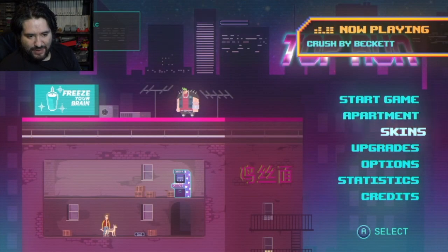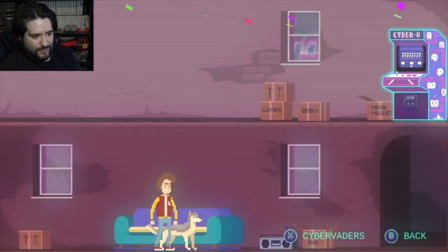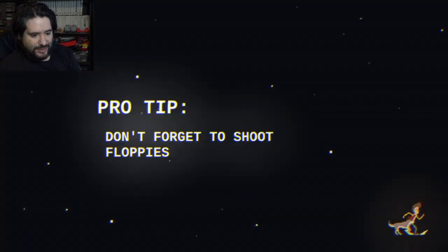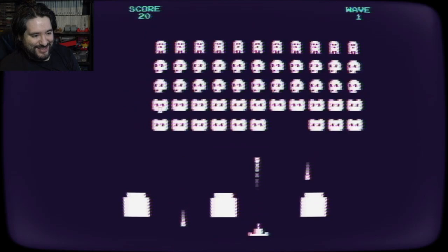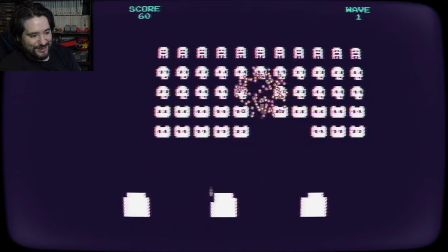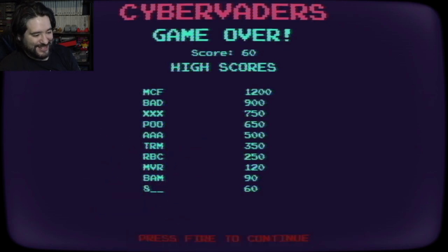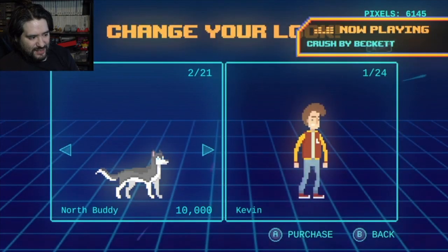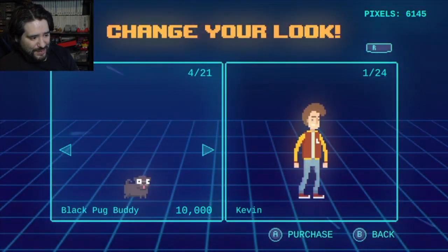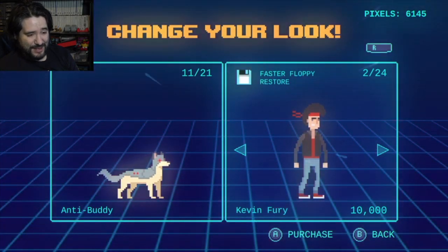There's apartment, skins, and upgrades. Welcome to your apartment - it's a bit empty now, but you'll fill it up with cool stuff. We got a couch! Oh look, we got a little mini-game upstairs - Cyber Vaders. I think we can play that. Yeah, it's basically Space Invaders - that's neat. A little mini-game they didn't have to throw in there. For skins, there are different pugs, corgis, Shivas, anti-banana - and a Kung Fury reference, that's cool!